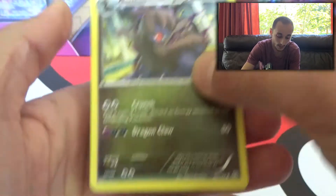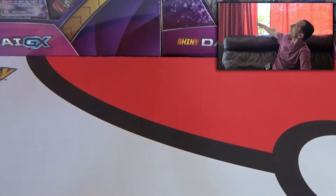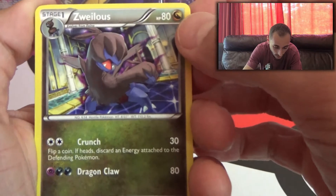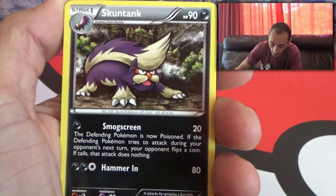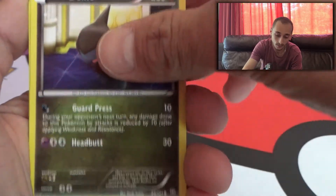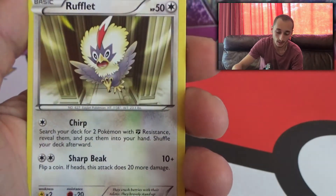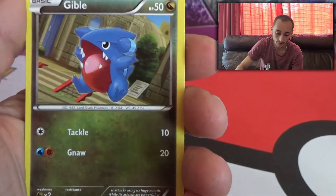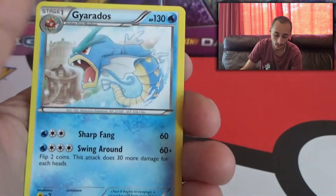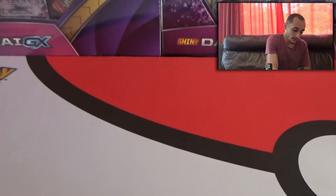And we got Zweilous, Skuntank, Palpitoad, Dino, Baltoy, Bidoof, Rufflet, Gible, the Reverse Bidoof, and Non-Holo Gyarados. Alright, that's okay. That's alright guys.